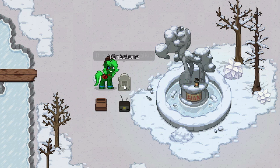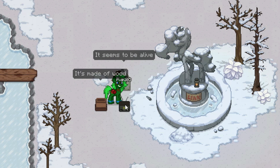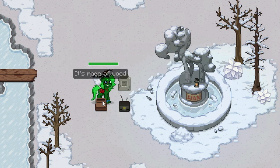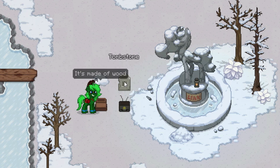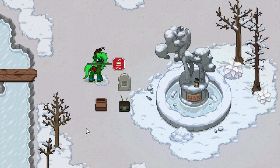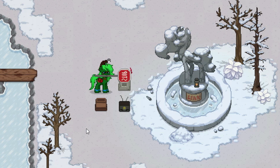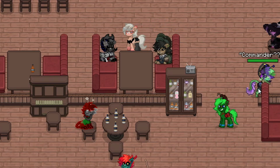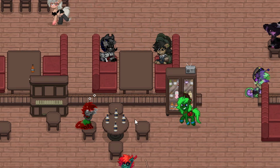It seems to be alive. It's made of wood. So together we are lost on the moon, we should share our home on the moon, we forever are lost together on the ground. It's made of wood. It seems to be alive. Can I beat it up with a weapon? Yeah, I guess that's gonna do it for this one.